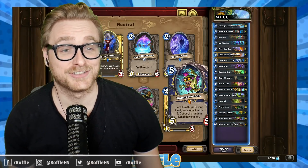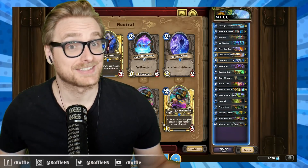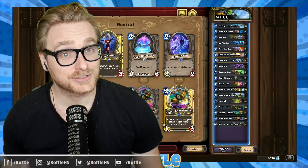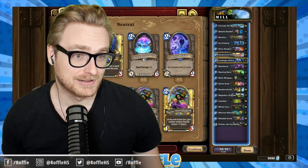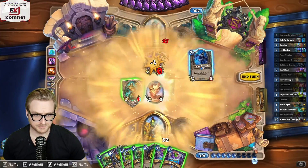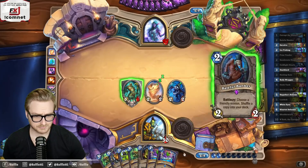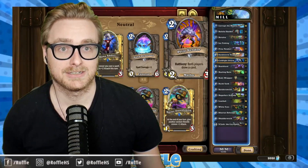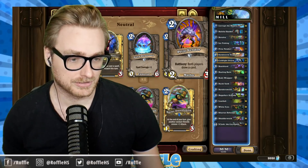Alright folks, the deck is Quest Mill Shaman. It's the season of giving, so I felt generous and I thought I'd give my opponents a surplus of cards. So with the help of Corrupt the Waters into doubling up Coldlight Oracle, we can very generously give our opponents lots of cards. This also runs Prize Vendor for another minion that can draw the opponent cards.